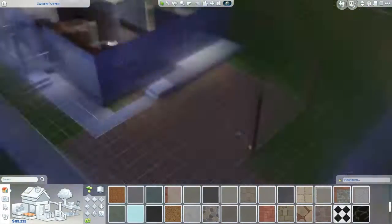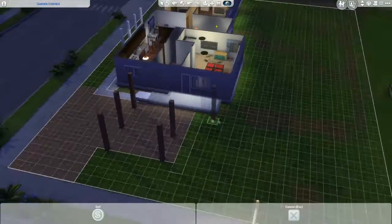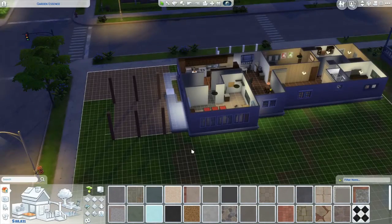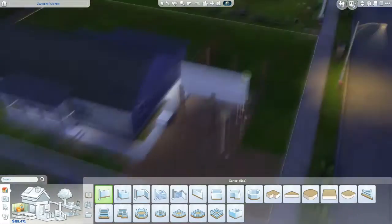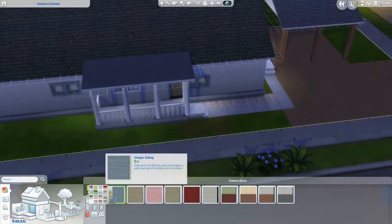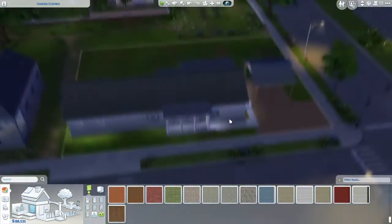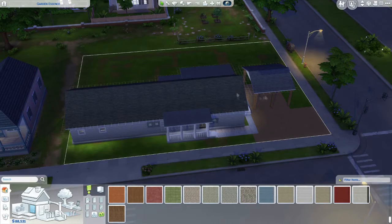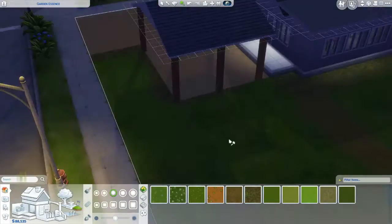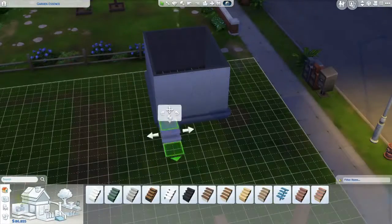I've watched a lot of time lapses from people who really know how to do things specifically and make it work. As you can see, just putting finishing touches on at this point — putting the roof on, the carport roof on the house, and getting some decorations out front. They don't have rock walls I could put out front, so there are no rock walls in the video. A couple of things are missing and I ran out of room, but overall it still looks pretty good.